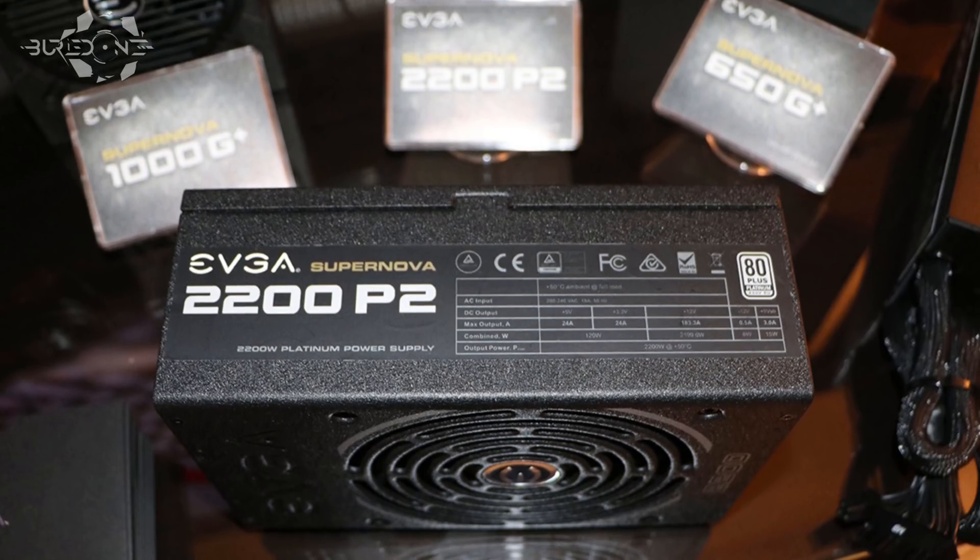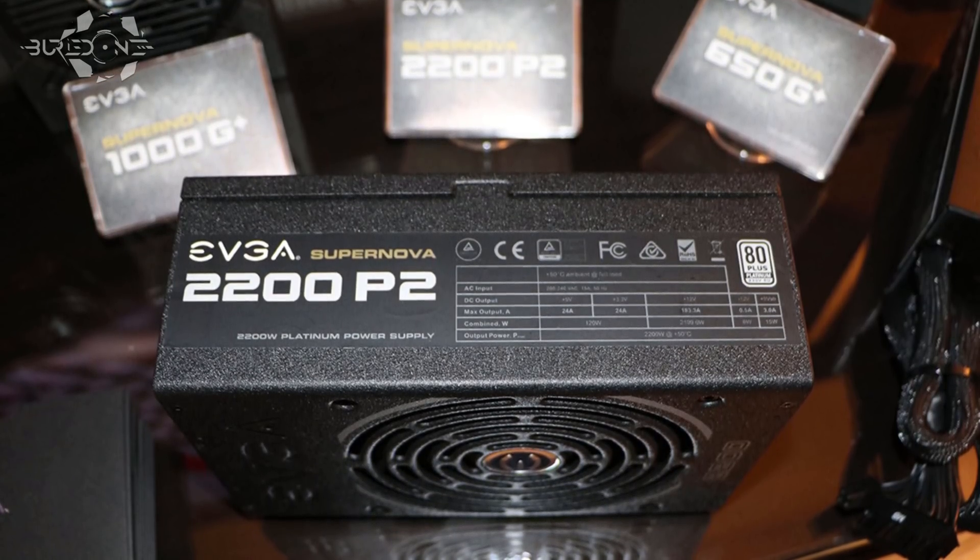Of course, a 20 GPU rig also requires a lot of power, and that's where the EVGA 2200 watt power supply comes in pretty soon for mining. This is also good for gaming if you're running a few Titans or 1080 Ti's in your PC and want to use a single power supply.